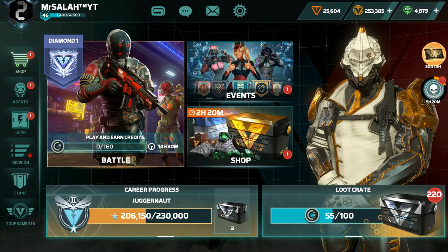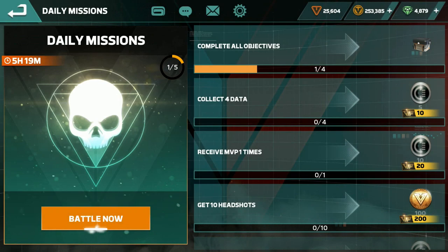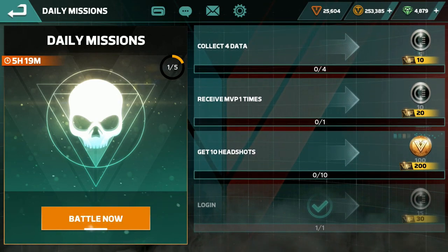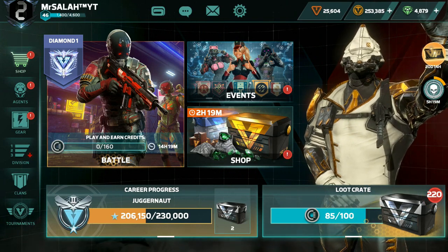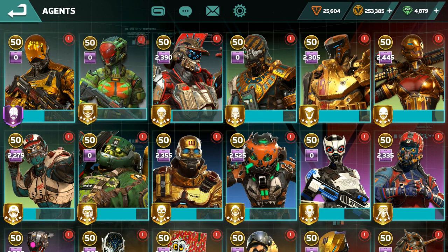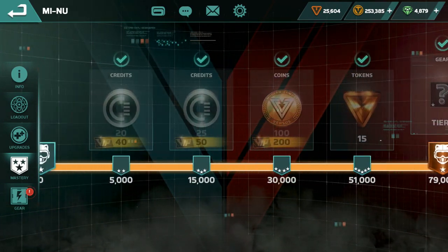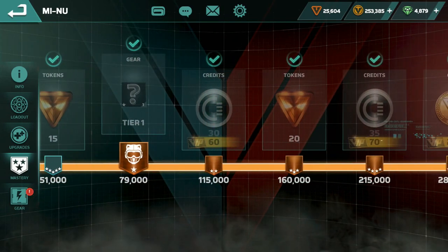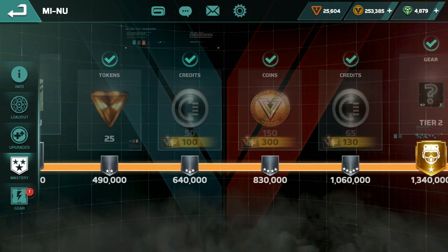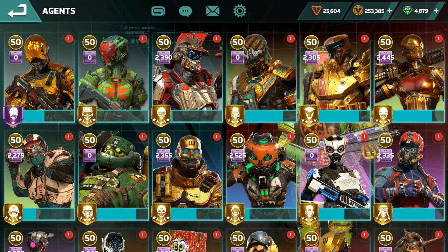Battle pass is really good. You can see the daily login — instead of 15 you get 13, and all the other rewards will be double. If you go to see one of the agents, you can see 20 becomes 40, 25 becomes 50, 30 becomes 60, 35 becomes 70, and 50 becomes 100. Because of that, you get a lot of diamond and a lot of credit.